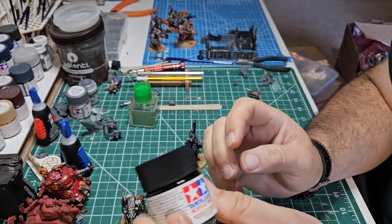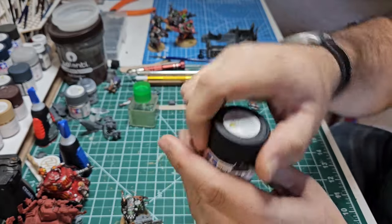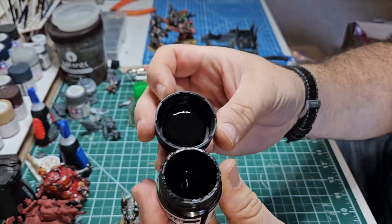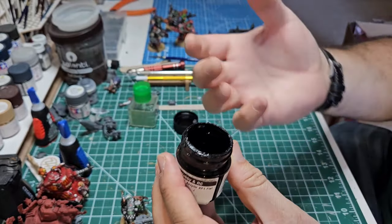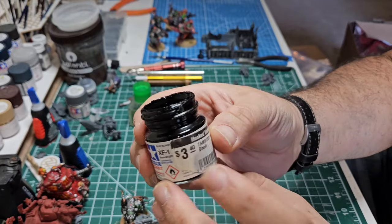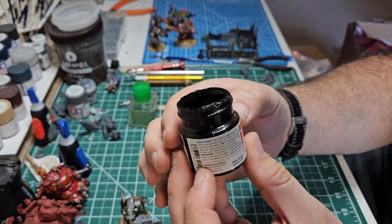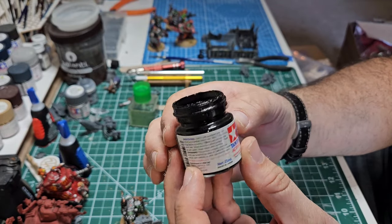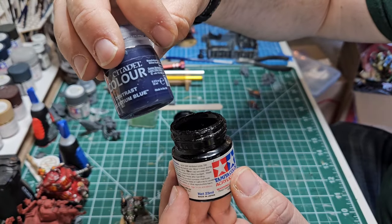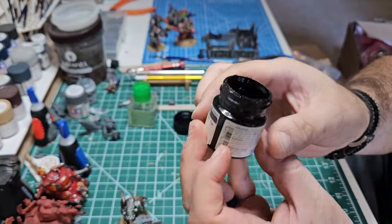One of my favorite paints is Tamiya. Tamiya makes paints for scale modelers, but what I really like about it is it is kind of pre-thinned compared to Citadel paint right out of the pot, so you don't have to thin it down in order to put it right on the model. It's also significantly cheaper than Citadel and you get a lot more. This one is a 23-milliliter pot versus Citadel's 18 — a 50% increase in size for half the price. Can't go wrong.